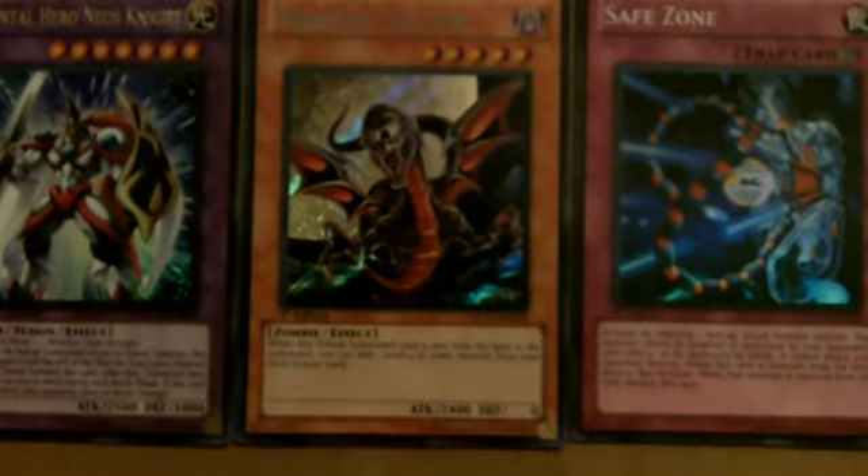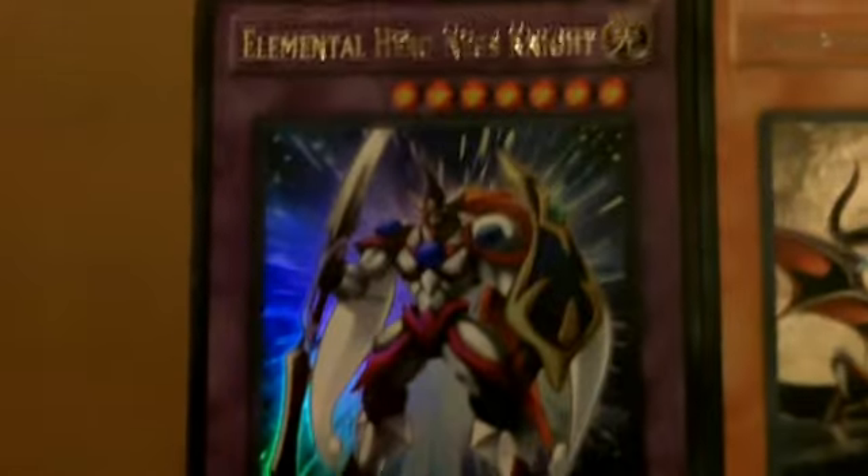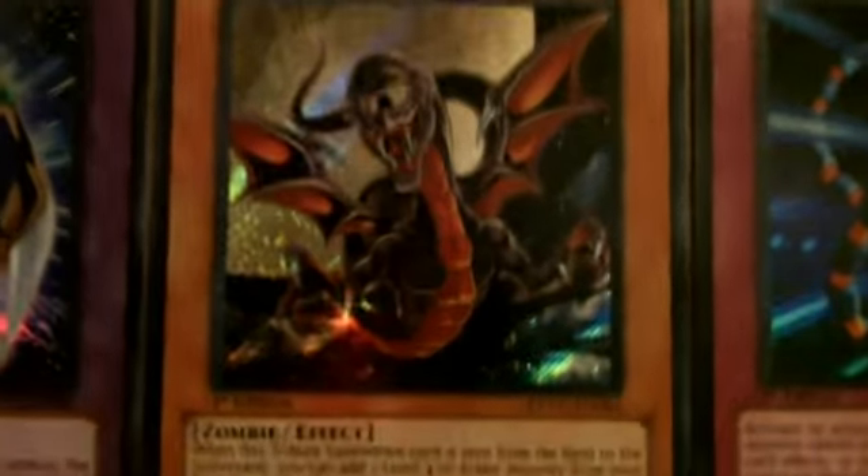Hey everyone, DamageStopInk here with a DamageStopInk exclusive — this is what we're known for, this is what we do. Anyway, we already opened one sneak peek, this is what we pulled: a Neos Knight, a nice Vampire Dragon, and a Safe Zone. We're going to put that to the side for now.